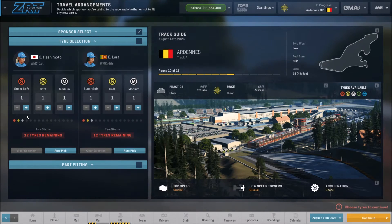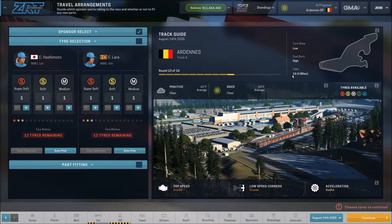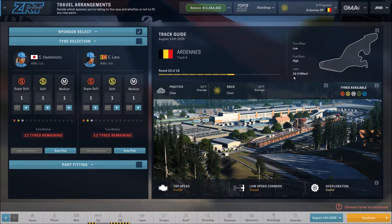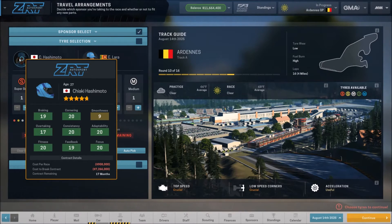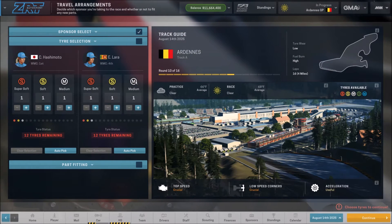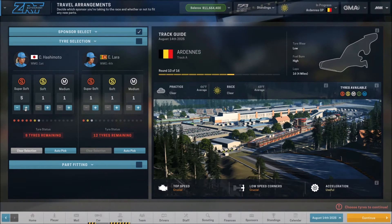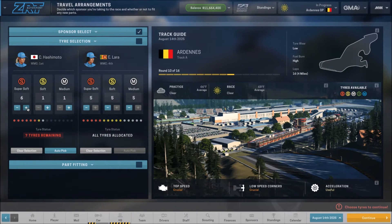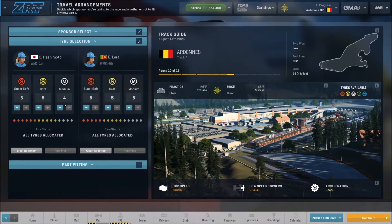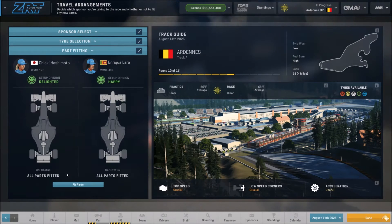Tire selection: tire wear is going to be low. We're running 16 laps, which gives us the opportunity for a one-stop strategy. But because of the fun I want to have, I may not do that at all. If I do it, it'll be with Laura here because her smoothness is at 14 as opposed to 9 for our other driver. So we may split it and do two stops and one stop, but maximum fun for me would be two stops with both drivers — just go full bore the entire race.